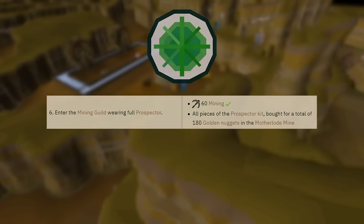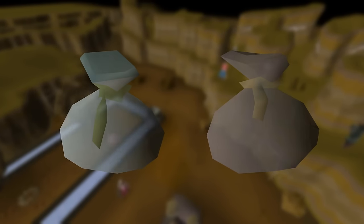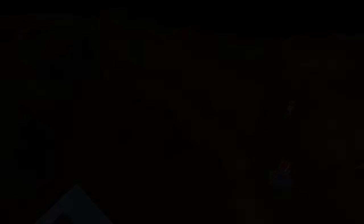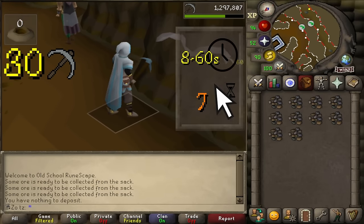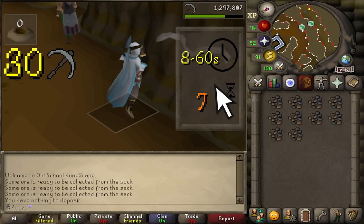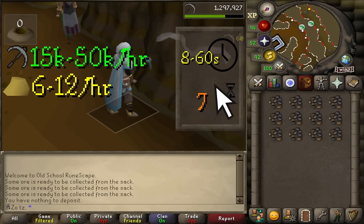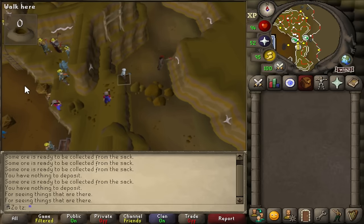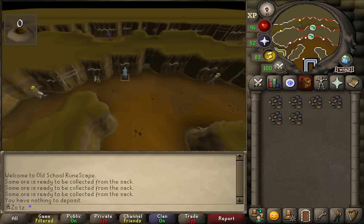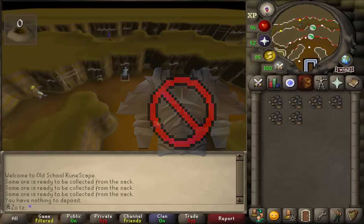Mother Lode Mine is required for the Hard Falador Diary, and while I don't find it all that great to AFK, it has a few good rewards that every Ironman should want. It requires 30 Mining and has AFK time from 8 up to 60 seconds with relatively high click intensity. You can expect anywhere from 15,000–50,000 experience per hour and 6–12 nuggets per hour depending on your mining level. With 54 Agility you can use a shortcut to get to the outer ring of the mine and travel to and from the bank. Also note that the Varrock armour's double ore bonus does not apply to the Mother Lode Mine.